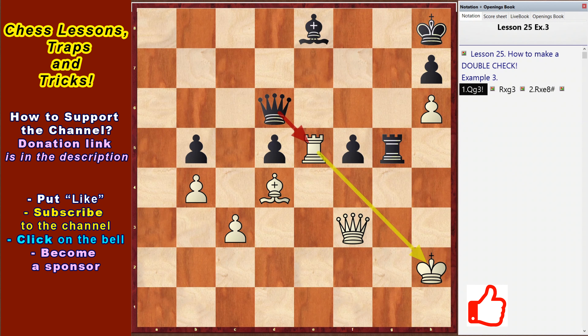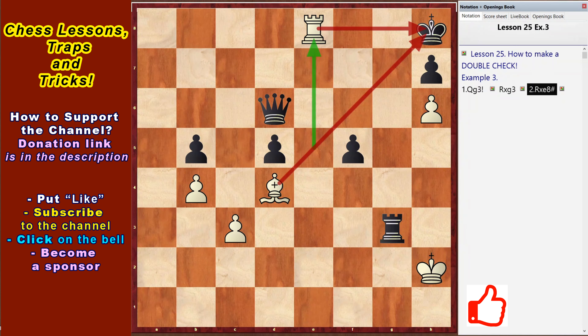Example 3. Rook e5 – White is tied, but White moves Qg3, overlapping the ligament and gives the Queen. Rook takes g3 and rook takes e8, double check. And a beautiful checkmate.